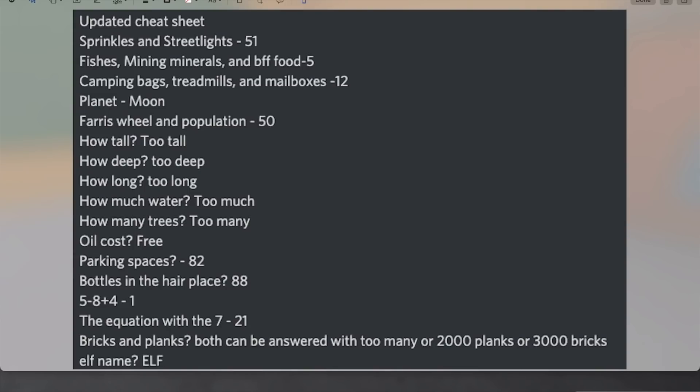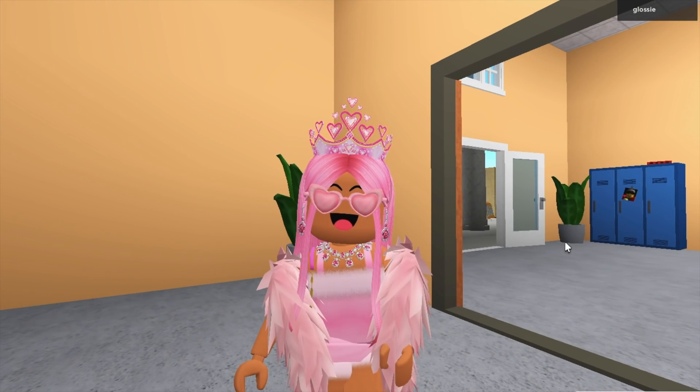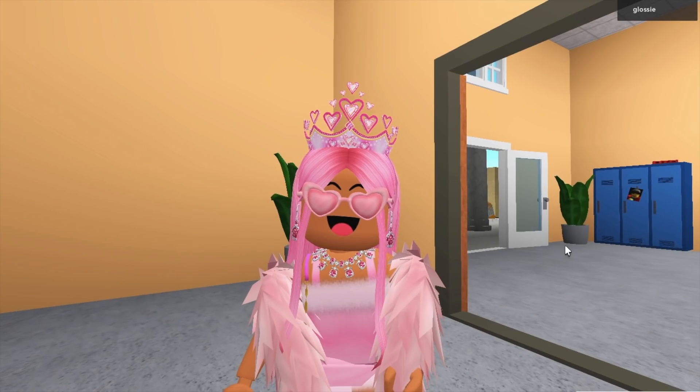The bricks and planks one can both be answered with 'too many,' or 2,000 planks or 3,000 bricks. And the elf's name is Elf. So if you want to do the quiz, you can use those answers. But if there are any that happen to be missing and you want to know what they are, tell me and I will try and find them out for you and reply to you in the comments. That is how you do the quiz.